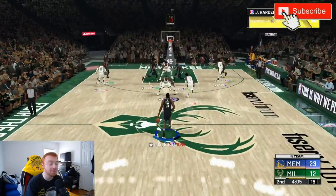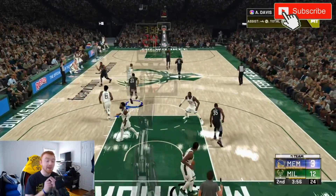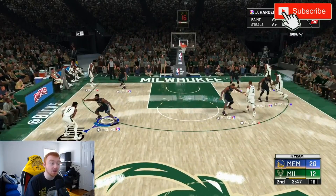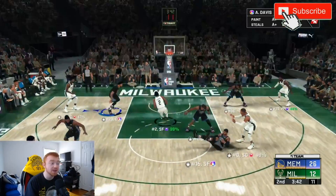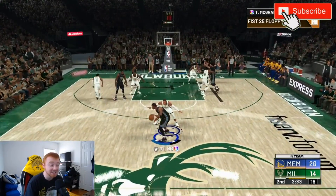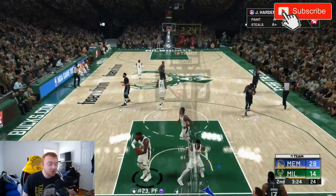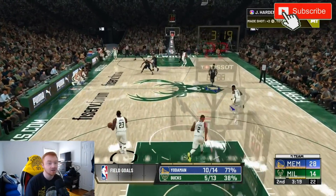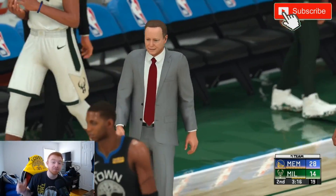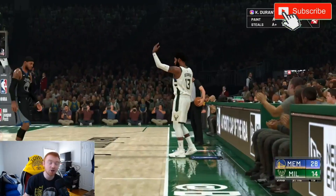The next play is Fist 25 Floppy. The reason I like this play is because you actually get two chances at getting an open three — both players circle around and you do have two options. If you go against somebody that knows how to read plays, they have to pick a side. Most plays are very one-dimensional — there's only one person running around. With this play there are two, so it really just depends on what side your opponent wants to defend. If they jump the same side, focus on the other side. It becomes a chess match of who guesses right.